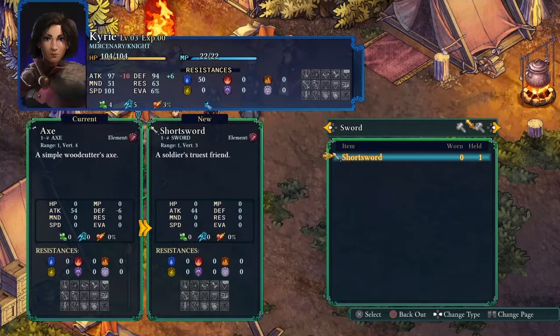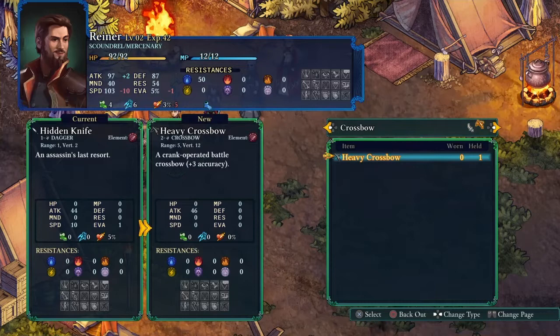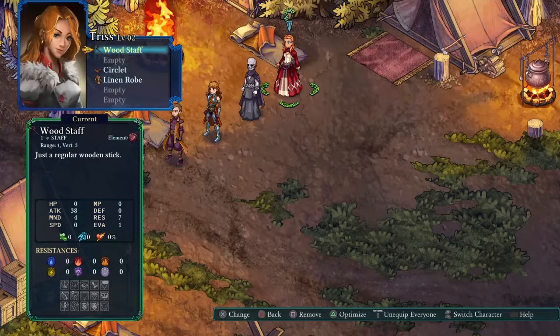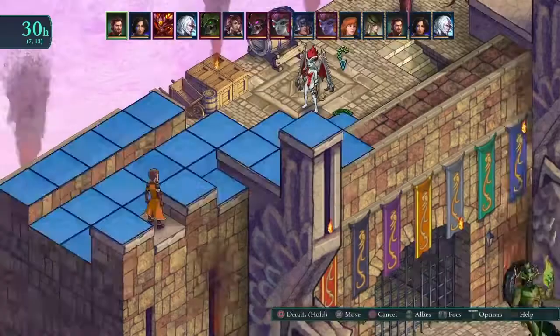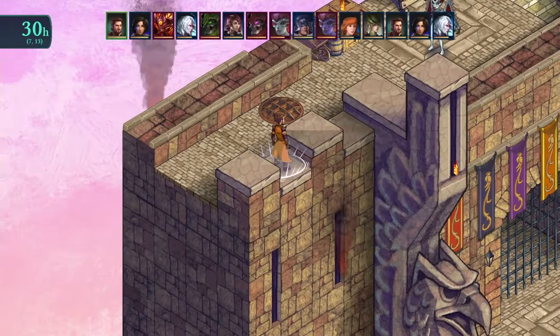As a side bonus tip: keep an eye on your equipment — if no one is using something like the Heavy Crossbow shown here, it might be a good idea to use it and possibly change a class to equip it. You'll save some coin and might find yourself playing a class you wouldn't have tried otherwise, which can be a lot of fun.